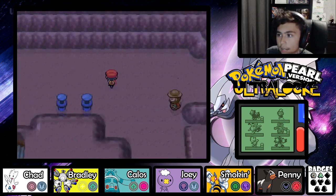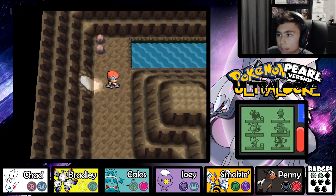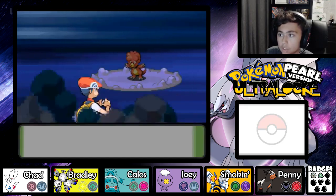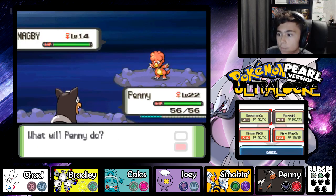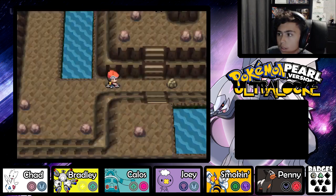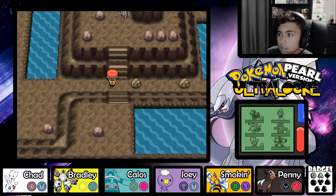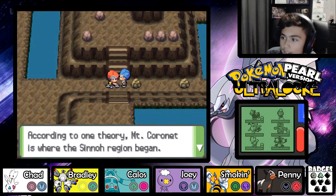We battled all the trainers on this route and got XP. Now we'll enter Mount Coronet - we've already got our encounter here. Oh you can ride the bike in here, that's cool! I'm pretty sure this is where you meet Cyrus - and here he is, Cyrus himself!